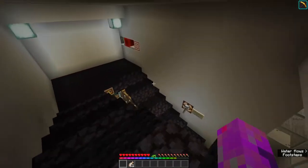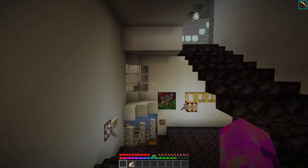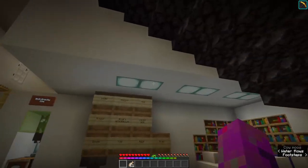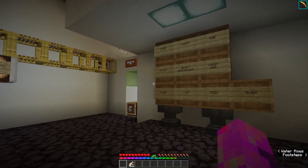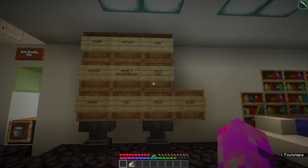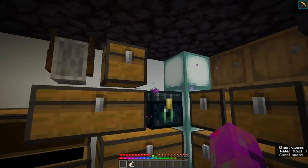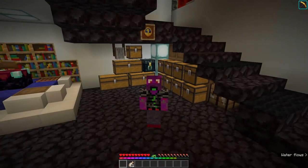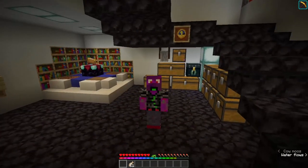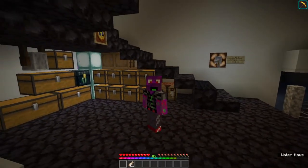We run a very vanilla, very survival server here — well, it's not very vanilla. There are a few plugins: we've got a multi-world plugin, a protection plugin, a few things going on. So getting items that have been messed up is quite a rarity. I do have a few items that we can enchant, so I'm going to make a full set of armor with as many different enchantments as I can put on there.